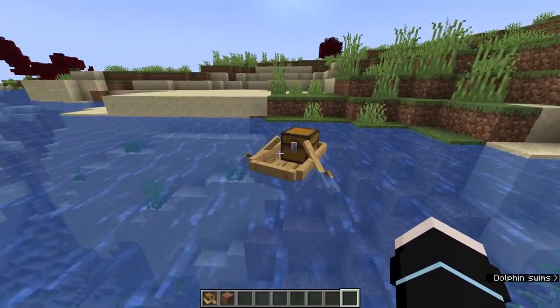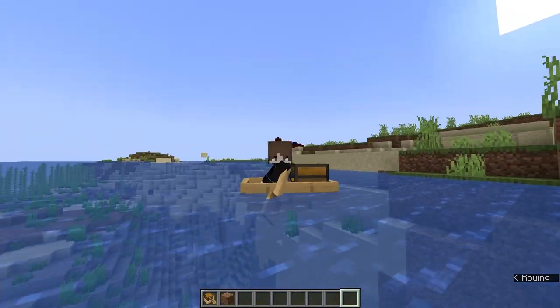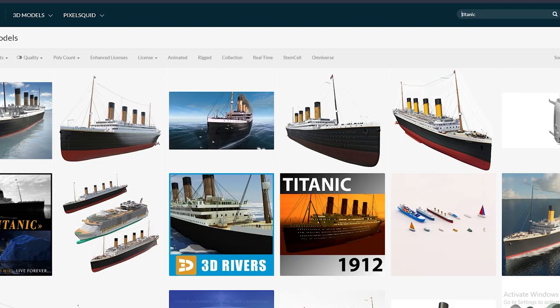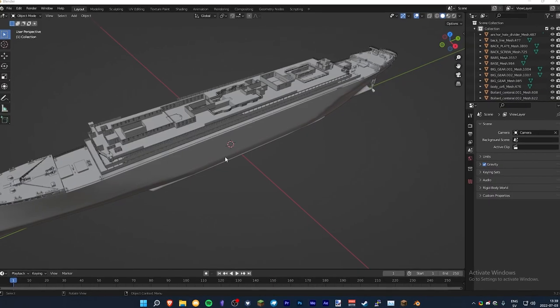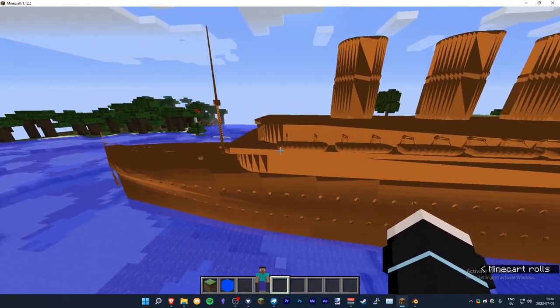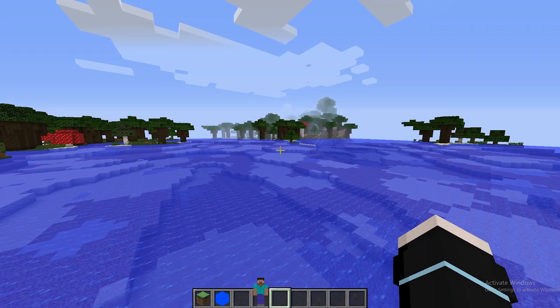The boat with a chest is cool if you want to transport this many items across the ocean. However, I don't think that's very efficient. Instead, we are going to get something a bit bigger and more efficient. $450 — what a steal. 20 minutes later — here it is. RMS Titanic in Minecraft. Worth every penny. I'm really loving the interior. Oh — it's gone.